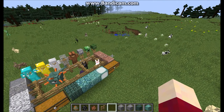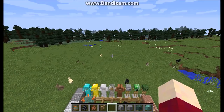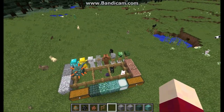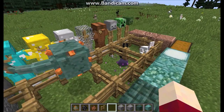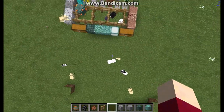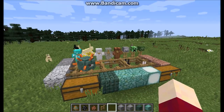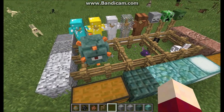You can also get mutton from sheep now, which is awesome — you actually get something from them. Before, all you would get is wool. And then there's rabbit hide, which is basically leather. It makes leather armor.